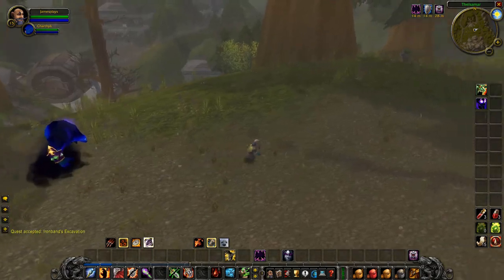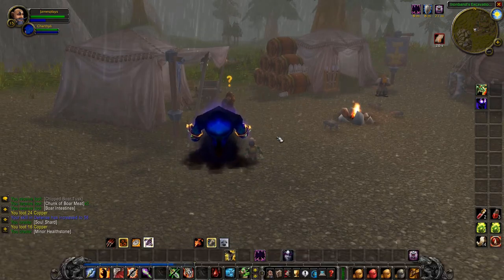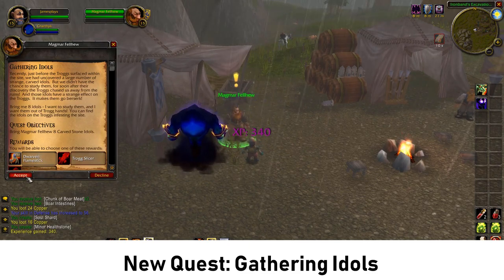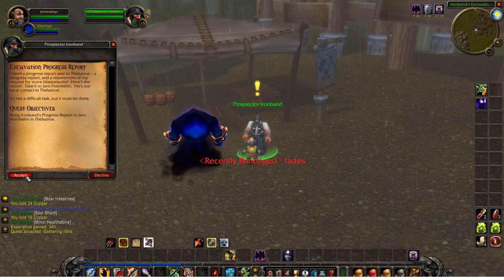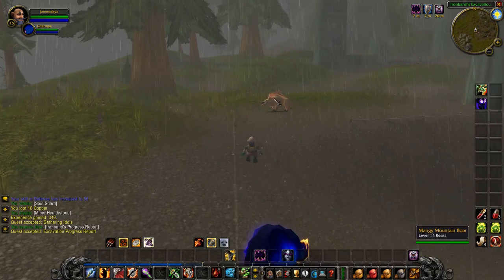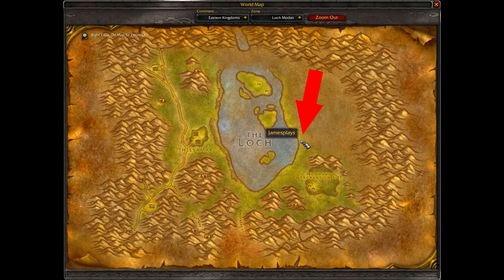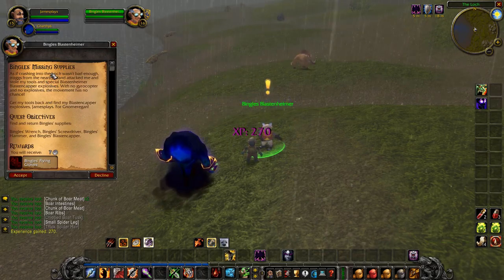Immediately after that you can leave Thelzamar again and walk south. We have arrived at Iron Band's Excavation site — this is where we are on the map. Talk to this dwarf, complete the quest, accept the follow-up quest. Then in the same camp there is another dwarf who also has a quest for you — pick it up. After that, continue walking north along the east side of the lake. After a short walk you will reach this gnome here called Bingles — talk to him to complete the quest Find Bingles and accept his follow-up quest as well.